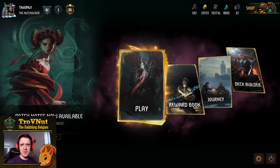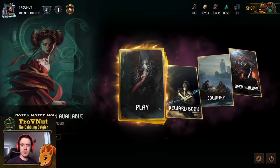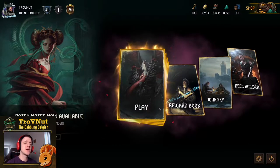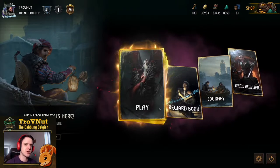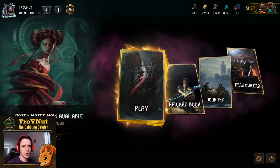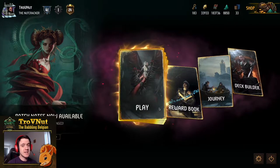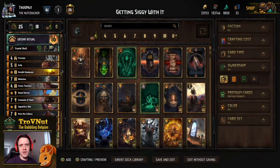Hey, what's up everybody, my name is Trofinet the Babbling Belgian and welcome back to Gwent HD Show, where we talk about interesting cards or decks to play around with. Today we're going back into the Skellige self-wound archetype, and more specifically the two cards that were changed at the beginning of this season. We're now near the end of the season and I wanted to highlight how broken these two cards actually are. Let's head into the deck builder — today we're going to be getting Siggy with it.